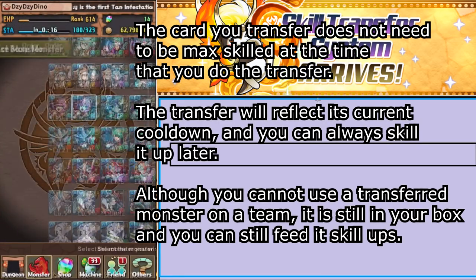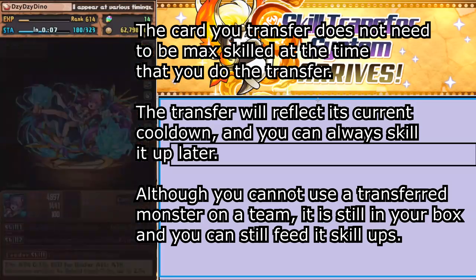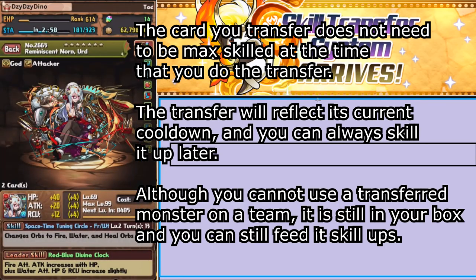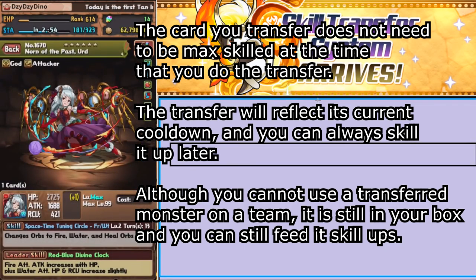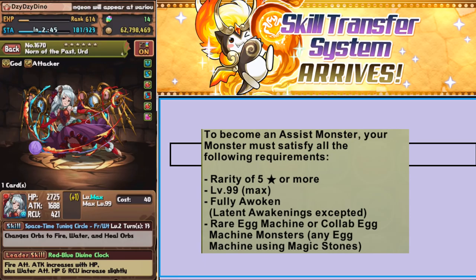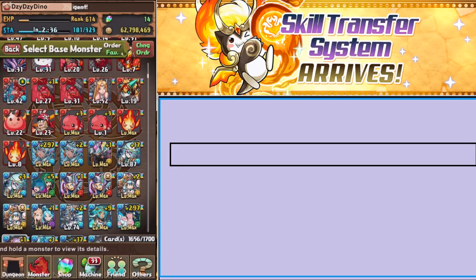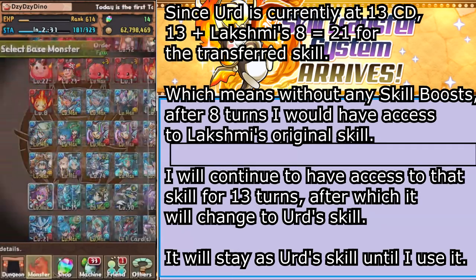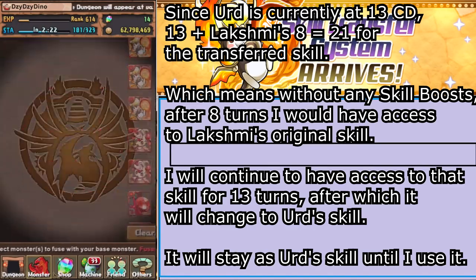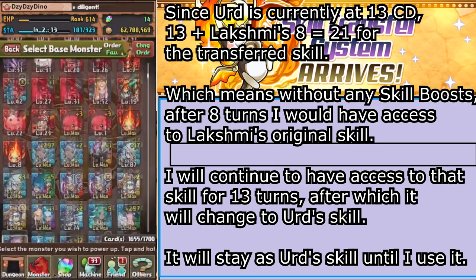That's how this process works. You don't get to choose which skill you use — that's one of the drawbacks. Depending on how you choose to use this system, you will be forced to pay attention to your cooldowns more — it's one more thing to juggle. But as a benefit, you get access to a second active. You also don't have to have the monster you feed at max skill. For example, right now I have Urd inherited onto Lakshmi. I have a couple of Urds — I could have inherited this Urd, but then I would have had to use nine Tamadras. Instead, if I inherit this other Urd, I only need six Tamadras. She still satisfies all the requirements — she is a 5-star god, out of the Rare Machine, fully awoken, and max level, so she has the gold star. And I can still skill her up. I'll feed her a Pur real quick — she goes up to skill level 3.